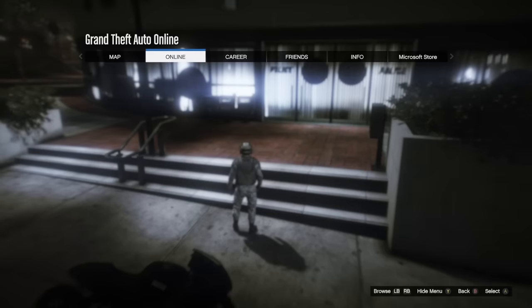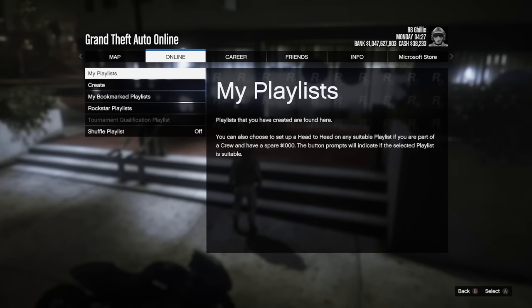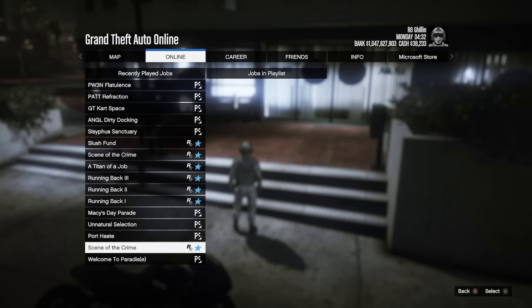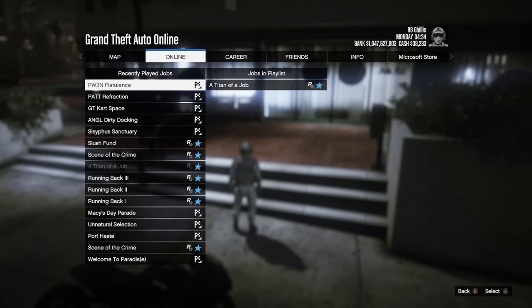What you need to do is create a playlist of a contact mission. I just use Titan of a Job. You might have to go and play a contact mission for one to appear in the recently played missions first, so you can add it to the playlist. But once you have that playlist created,